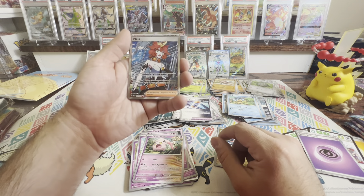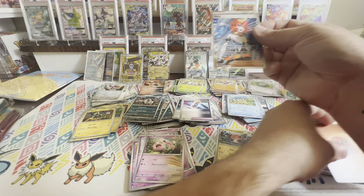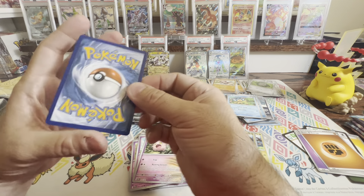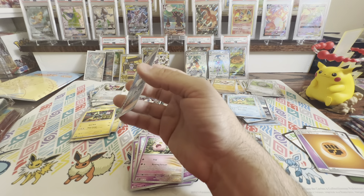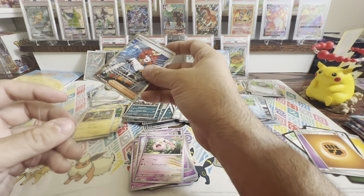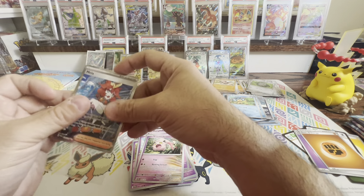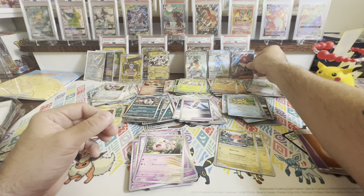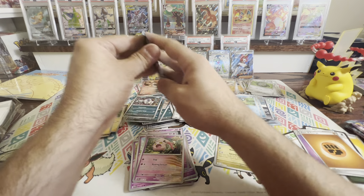Code card. We've got a Lippard — that's a good one, don't have that yet — Wimpod, Elekid, Tinkatuff — don't have that one — Veluza, Chantel, another Garbodor. We've got Dottler Reverse, Ferrothorn Reverse. And ooh! Roaring Moon EX! There we go, got another good one! And there is a sleeve for you.